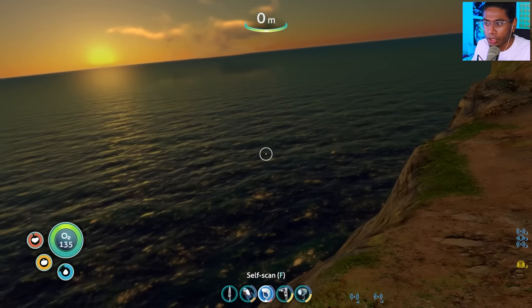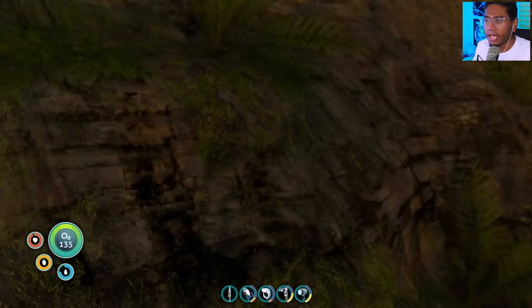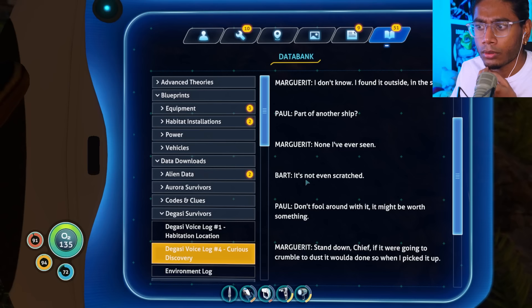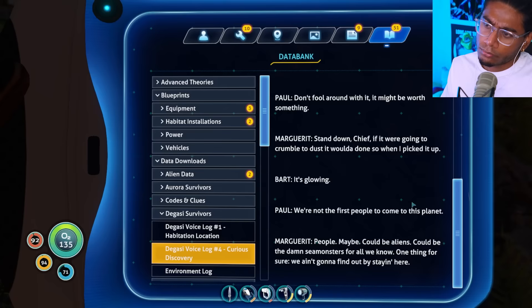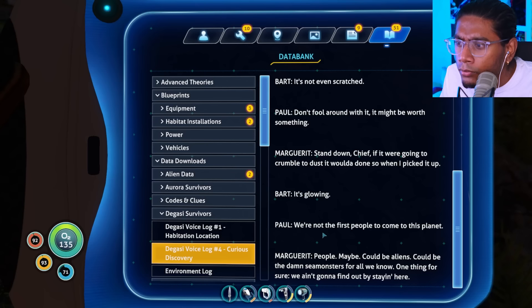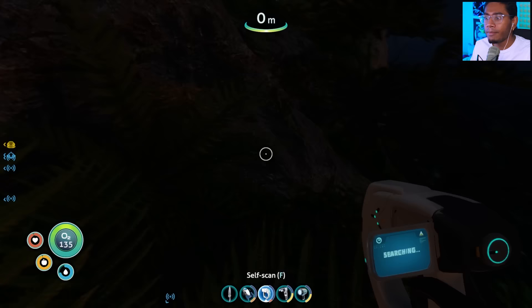You see when you look down — proposed Degrassi habitat. Wait, they might still be alive there. What is that thing? 'I found it outside in the sand. Part of another ship? None I've ever seen. It's not even scratched.' 'Don't fool around with it — it might be worth something.' 'Stand down chief. If it were going to crumble to dust it would have done so when I picked it up. It's glowing. We're not the first people to come to this planet.' They found these ion cubes. Not at nighttime on this place — we've got to get out of here.